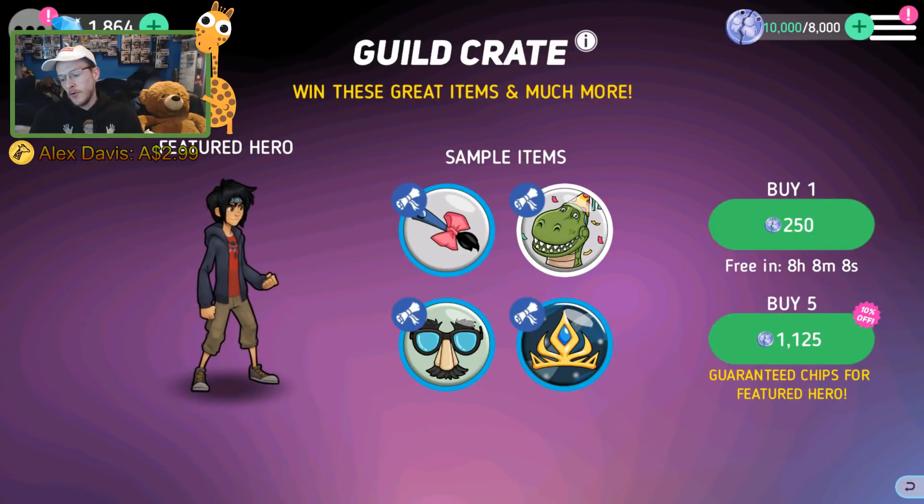Hello guys and welcome back to a brand new video. Right here we have the guild crate, and I actually quite like hero — I know heroes are very good characters. What I want to do on this one is basically get hero and see how far I can take him, because I must have about 50,000 guild crate tokens. I want to come in, take a look, and see what I'm able to achieve just using the guild crate tokens I have. Let's jump straight in — I'm gonna start off with five pulls.